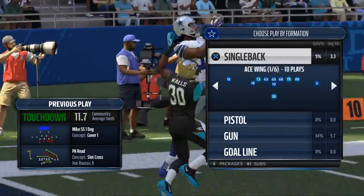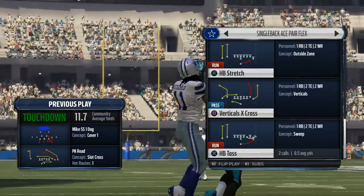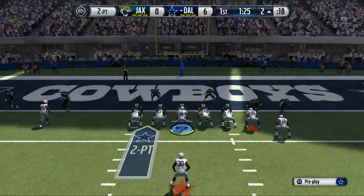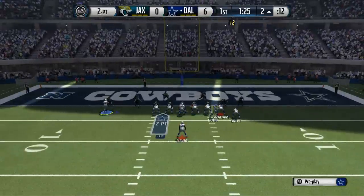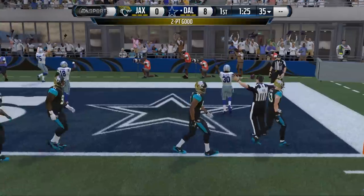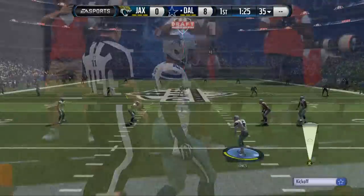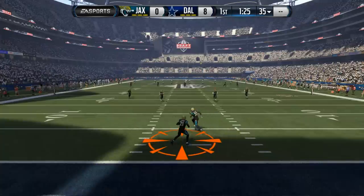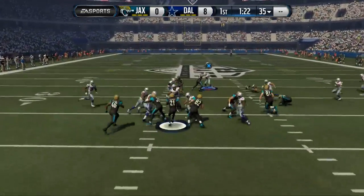Going for two here — just to show you guys some more looks offensively. Ace pair flex — we have the halfback toss. Those halfback pitches this year are really effective. We'll bring Cobb across, get a nice kick out block on the edge. We've got some blockers and used Terrell Davis with nice acceleration to get us in the end zone. Pretty good opening to the game — one play turnover defensively, offense scores with no real tension.